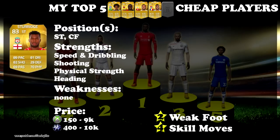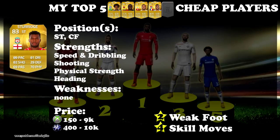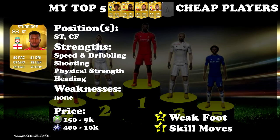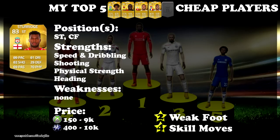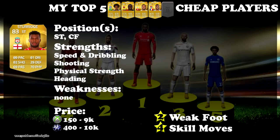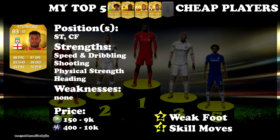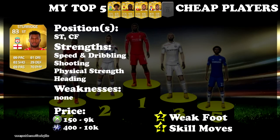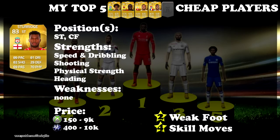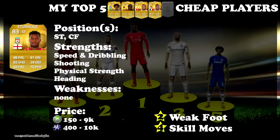At number 1 we have Daniel Sturridge. On top of the obvious rapid pace his card shows, he also has this clinical finishing very similar to how he is in real life — it is greatly replicated in the game. Even at 6 foot tall he easily wins headers, which makes him an overall threat in the box no matter the situation. Now let's talk about the one drawback his card shows: his 2 star weak foot. That's pretty bad for a striker, right? Well, in theory — but let me tell you something: Daniel Sturridge does not have a 2 star weak foot in FIFA 15. If we compare him with another left footer with a 2 star weak foot, Sturridge's right foot is miles better and I'd rate it at 3 or even 4 stars.